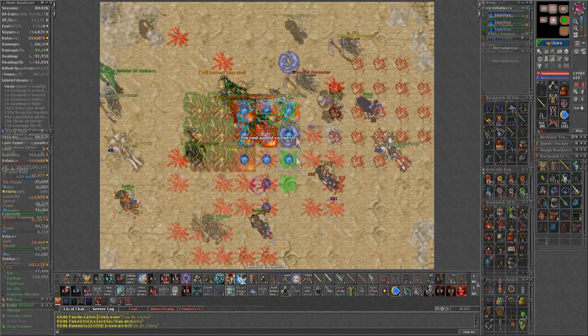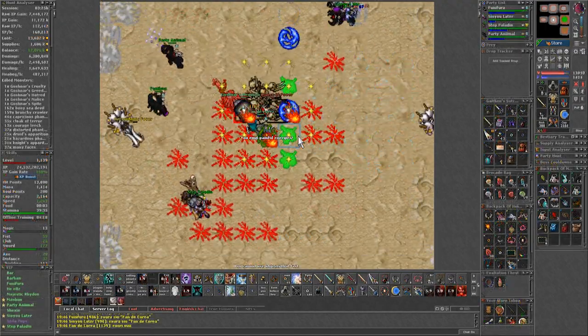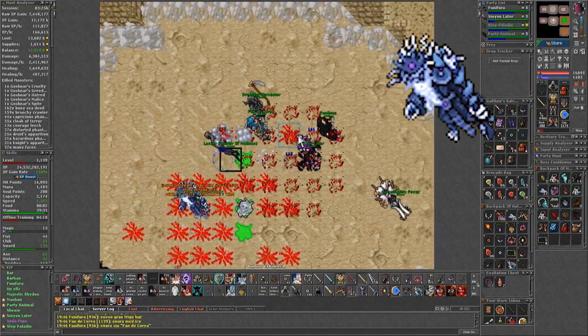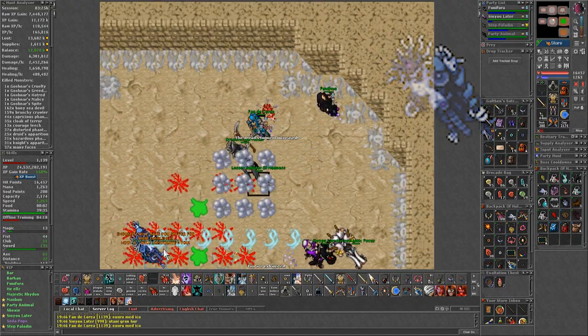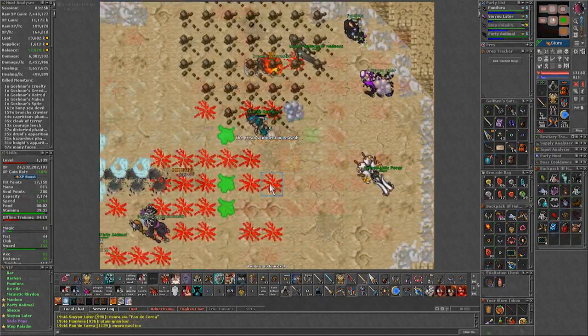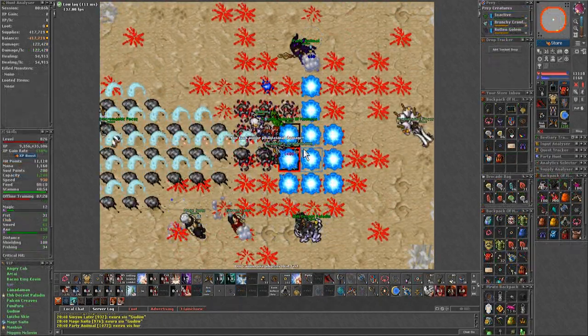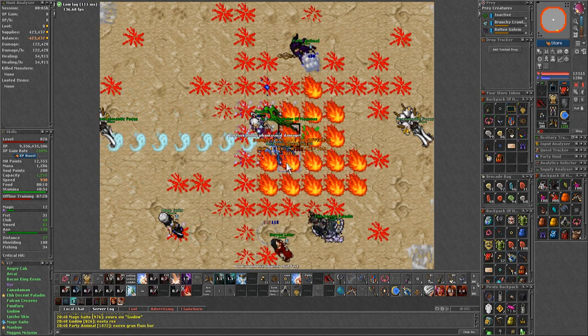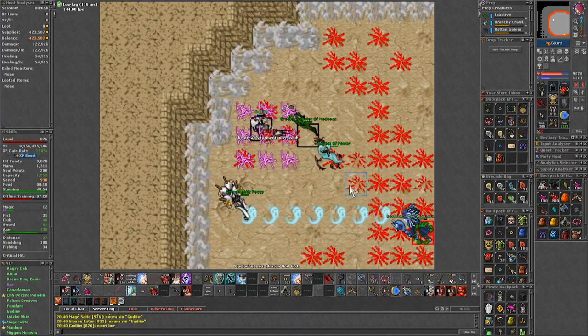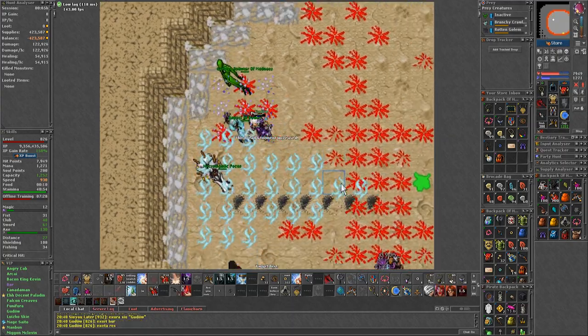The next mechanic: when the boss has around 60% HP, it will turn blue and stand still on its current position. After 8 seconds, it will cast a high damage wave to the side of him. Whenever this phase happens, everyone must move away from him and stand diagonal to him. Keep in mind that he is still attackable on this phase so you can get extra attacks on him — just pay attention and make sure to not be in front of his waves.